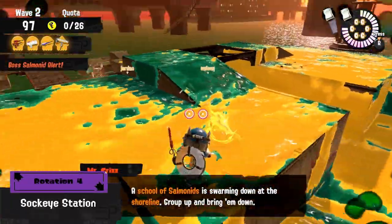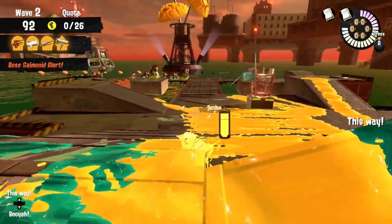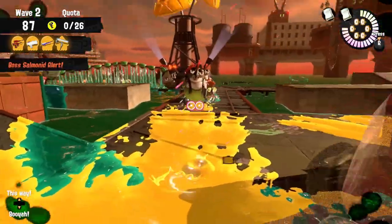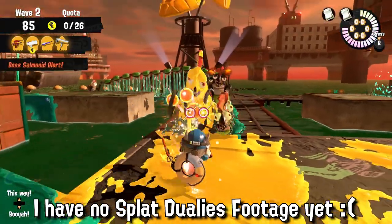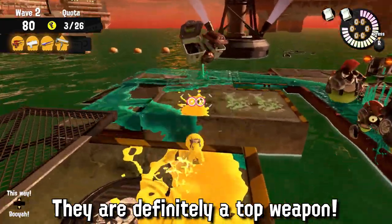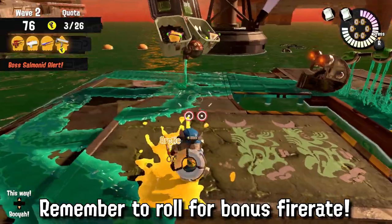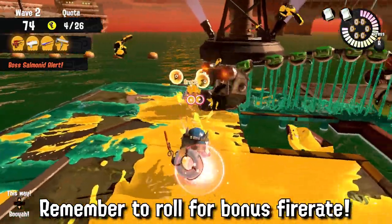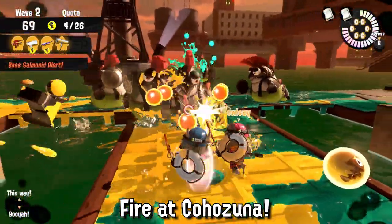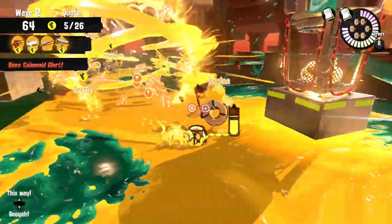The fourth rotation and this week's best rotation is on Sockeye Station with the Splat Dualies, Carbon Roller, Splattershot Pro, and the Splat Charger. Splat Dualies are one of the top five weapons you can get in Salmon Run — good in any situation and can handle every single boss very efficiently thanks to their fire rate, range, and overall DPS. Make sure you use your rolls as you fire faster after rolling, which will help your DPS especially against Gohozuna. They're so good that your general Salmon Run experience will matter the most since Splat Dualies pretty much carry themselves.